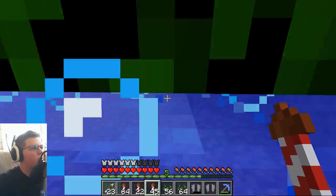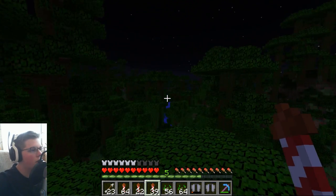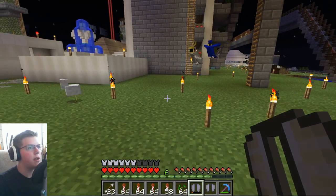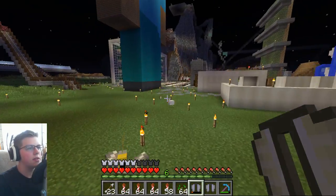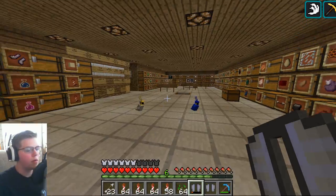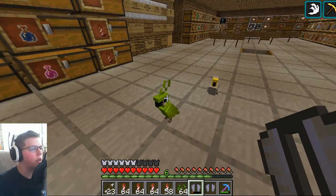I think for now three parrots will be enough. Where did the green one go? Did I accidentally make it sit down somewhere? There he is — he's just in the sky chilling. Let's bring them inside the house and play with them a little bit. One cool feature is they can actually stand on your shoulder — if you walk through them while they're flying.